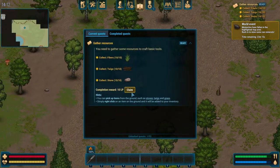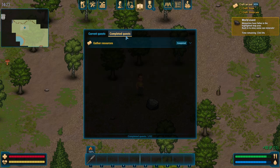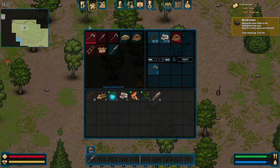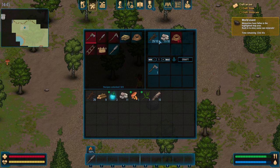It says gather resources ready — completion reward, 10 LP. Let's claim that. We need to craft a rope and a stone axe. There's got to be a menu up here for it. There we go — crafting of things like splints, simple toolbox, lots of other items for later. Let's go ahead and craft a stone axe. We need to make a rope first, then a stone axe — just like an order there.